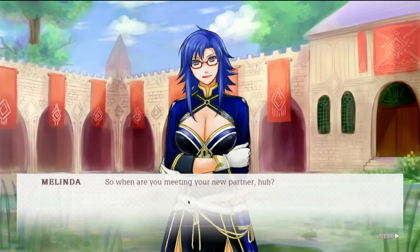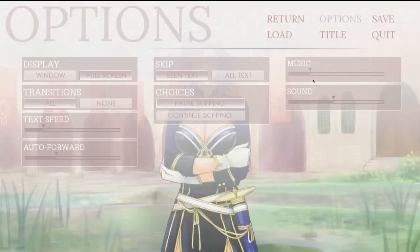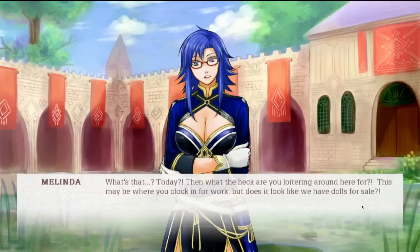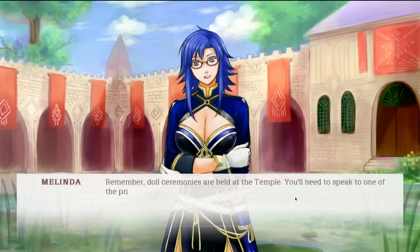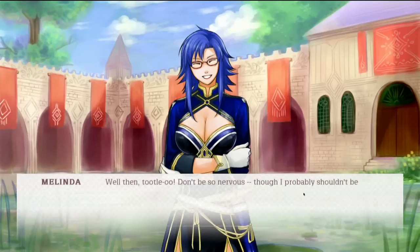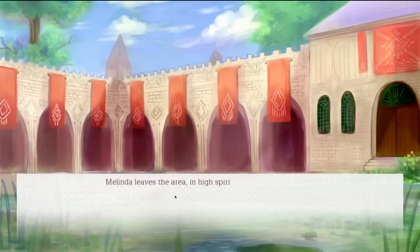So what's so great about being a puppeteer? Let me go to the options menu — I want to reduce the volume a bit, it's quite loud. When are you meeting your new partner? Today? Then what the heck are you loitering around here for? This may be where you clock in for work, but does it look like we have dolls for sale? Remember, doll ceremonies are held at the temple. You need to speak to one of the priests once you get there. The temple is right next door — you won't get lost without me, will you? Toodaloo. Melinda leaves the area in high spirits as always. You leave for the temple.